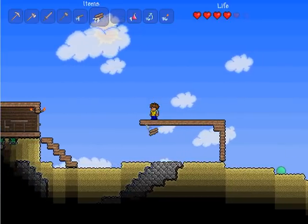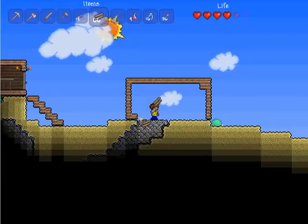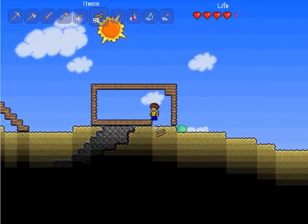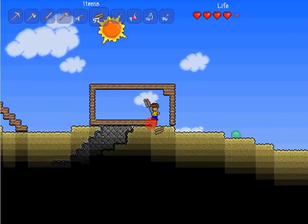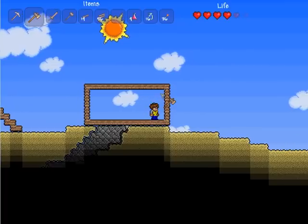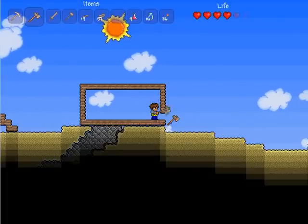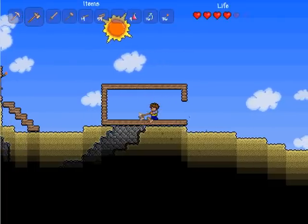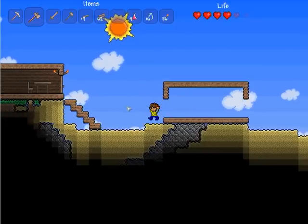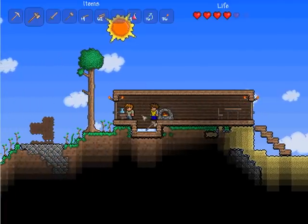You want a house spot of 7x14. The sides are going to take up one block each way, so by the time you're done you're going to have a 5x12, which is the minimum for an NPC house. Now there are a couple other things you need for this house — you need to add 2 doors just like your house. You need a table, a chair, lighting, and background walls.